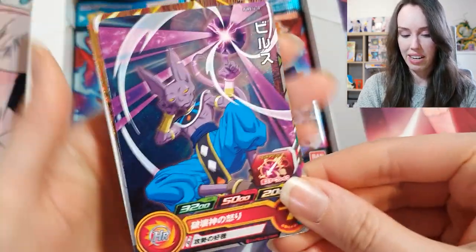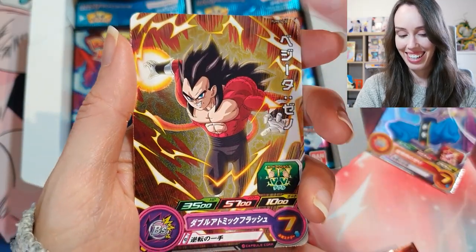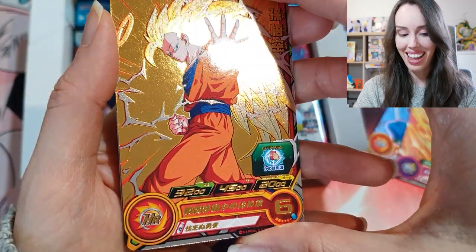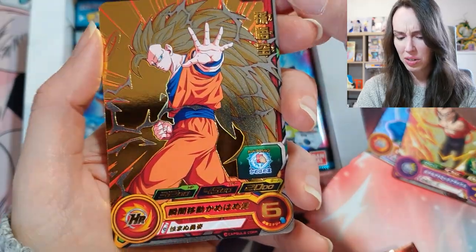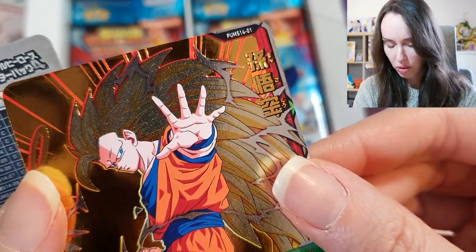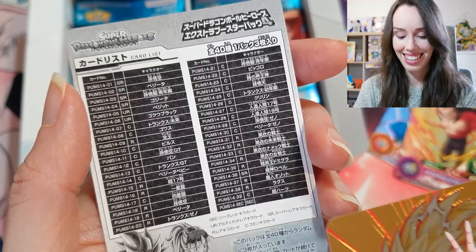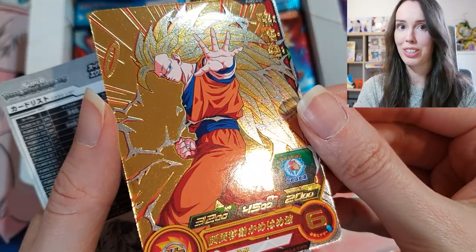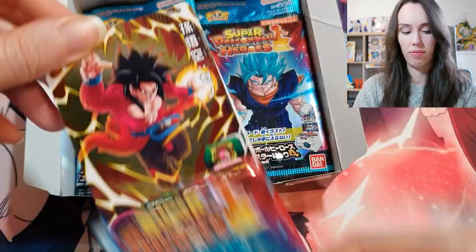Next pack we have Beerus again, SS4 Vegeta again, and an SS3 Goku — that's got a lot of gold foiling in it. I'm wondering if this might also be an SR. Let me have a look: 1401, it is — it's an SR. That's awesome. How beautiful is that? You can almost use this as a mirror, it's that reflective.